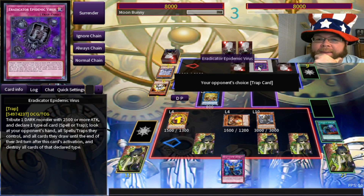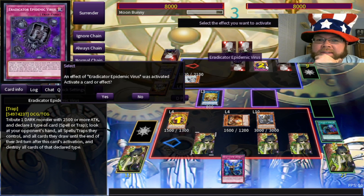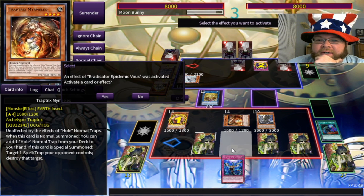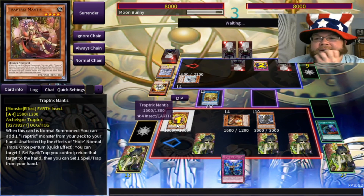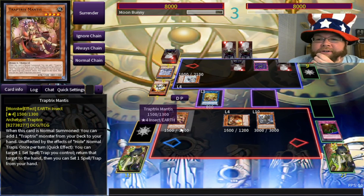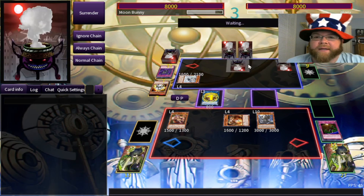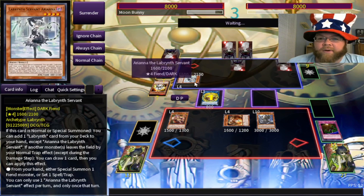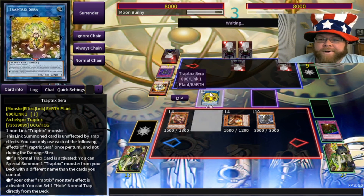Let's see — do I have any traps in the graveyard yet? No. I guess I've got Mantis; I can trigger her effect. Let's activate Mantis's effect and bounce back the Floodgate Trap Hole. Eradicator Epidemic Virus — destroying all the trap cards you say? Well, that's not necessarily good. All my trap cards are gone. I have to respect that.